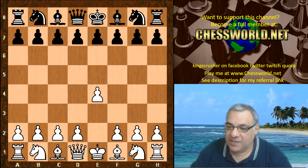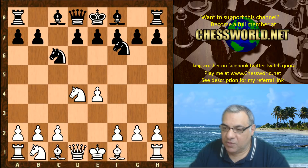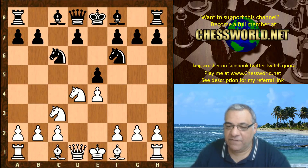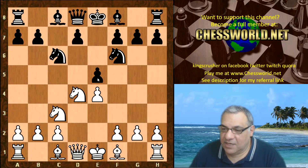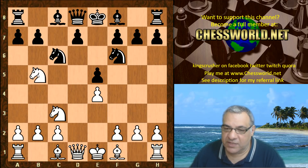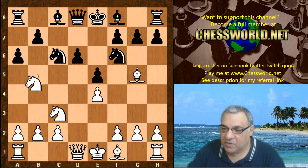So the book moves given: e4 c5. We go into potentially the Sveshnikov variation — I used to love playing this with black when I was a junior. Knight db5 is the main move. This was the end of the book and Lila chooses the theoretical Knight db5. D6, Bishop g5 — again very theoretically trodden. Knight a3.